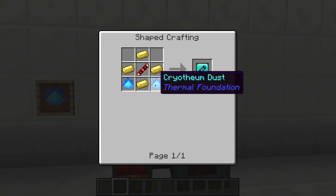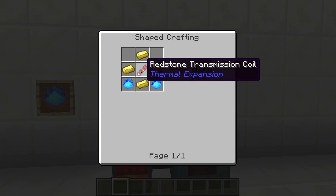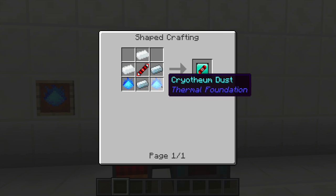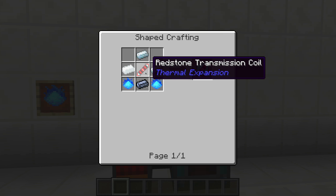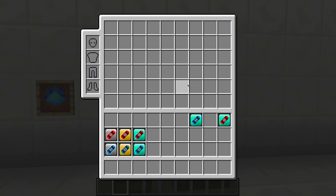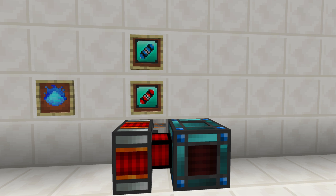Here are the recipes: for the Cryo Coil Regulator you need some Cryothium, some electrum, and a Redstone Transmission Coil. For the Flux Amplifier you need some silver, a Redstone Transmission Coil, and more Cryothium dust. These are pretty powerful upgrades for the dynamos.